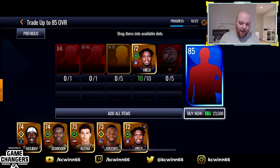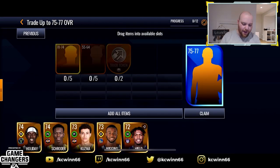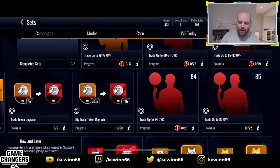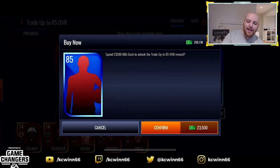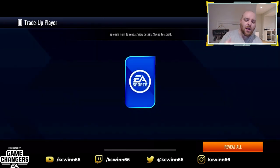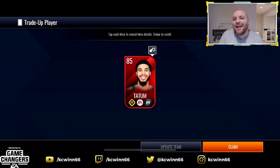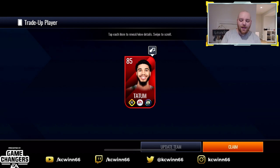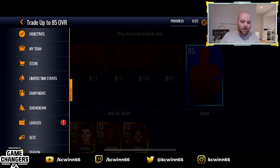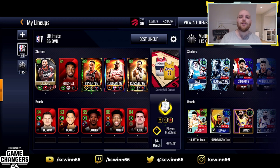I've been pulling for that James Harden — let's do the 85 overall trade-up set. I'm gonna spend the 23 and a half cash on it. I'll take Steph Curry but I really want James Harden. Three, two, one — we get Jason Tatum! I pulled Jason Tatum in the first video too. Welcome to the team again. That basically means on my stream Saturday night you can look out for a Jason Tatum quicksell — 85 overall Jason Tatum — 5,000 coins. I'll keep you guys posted.